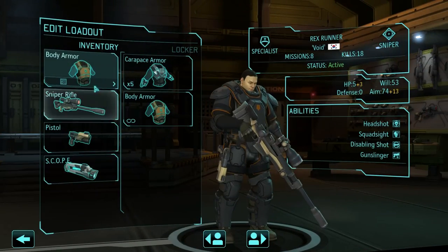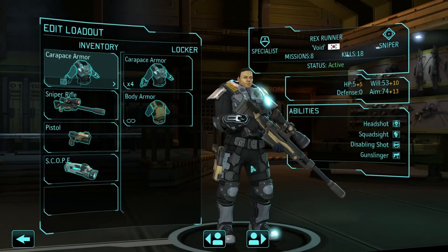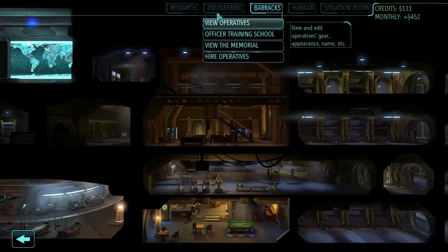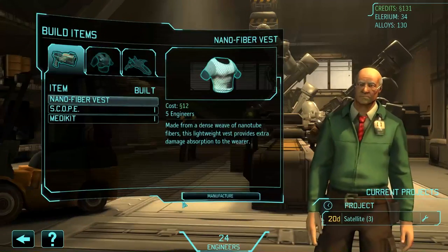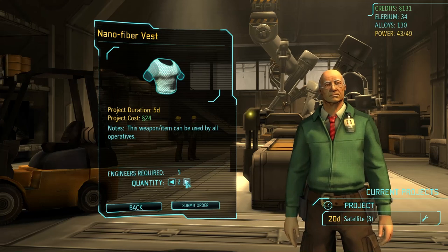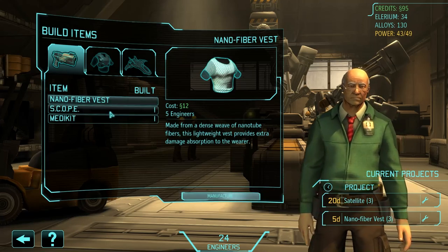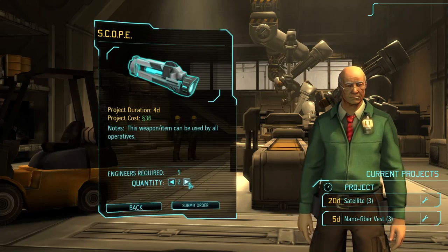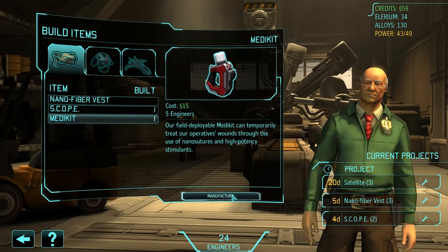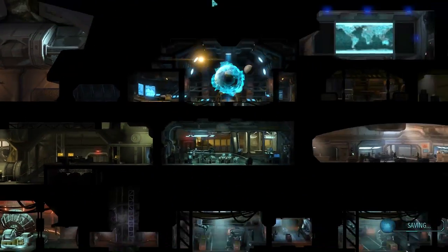I'm going to check that first before I do something really stupid. Okay, so I need some extra items because I don't necessarily want to bring double grenades on everyone. Which means I'm definitely going to make some nano fiber vests. Let's make 3 of these. And 2 scopes. And I could probably use one more medkit honestly. Let's make one more medkit too. That should be good.